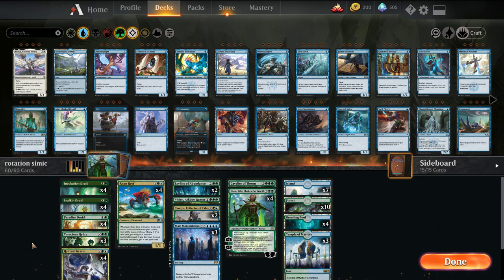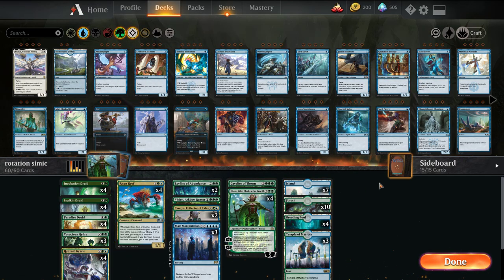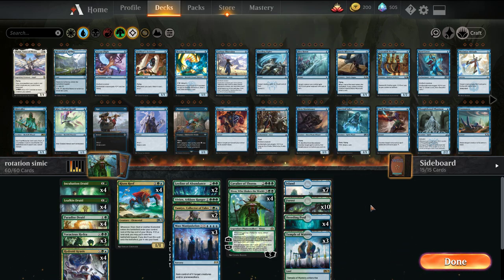So we've played a couple decks already, and I have the article up on AetherHub if you want to check that out. We're taking a look now at a Simic Ramp deck — this is built around Nissa. With this Nissa deck, you're basically looking to ramp out Nissa as quick as possible, and then from there we can play out big Hydroid Krasis, Voracious Hydras, or Mass Manipulations.